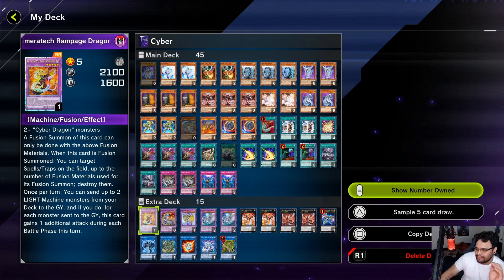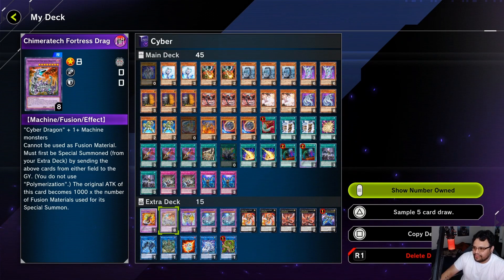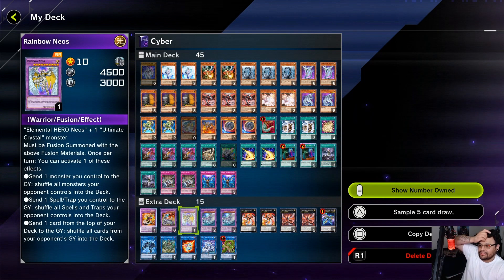Onto the extra deck — Chimeratech Rampage Dragon works with Overload Fusion; Chimeratech Fortress Dragon works with Jizakiru. You can contact fuse the problematic boss monster away with Jizakiru and get a free monster while removing their threat. Rainbow Neos is really what you're here for — he's a substitute for Dragoon and you just pick which one works best in each scenario.